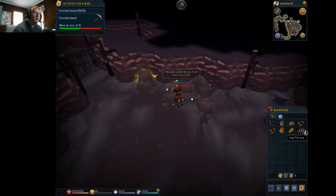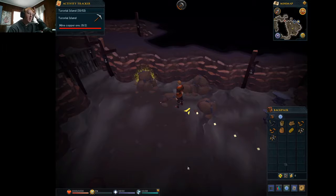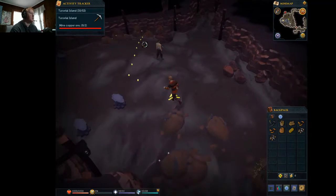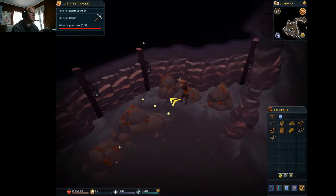Oh, look — tin ore! Come on, give me one more. I hate how nothing seems to stack in this game — your inventory just fills like that. I don't know why, but I like that one. I'm going to just stick with the basics for now.